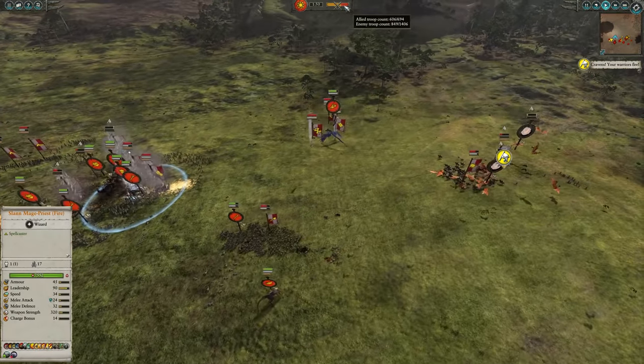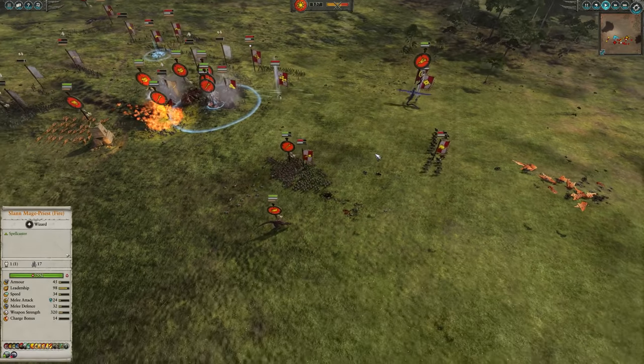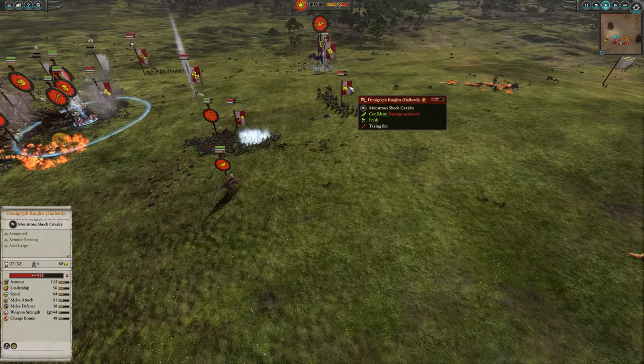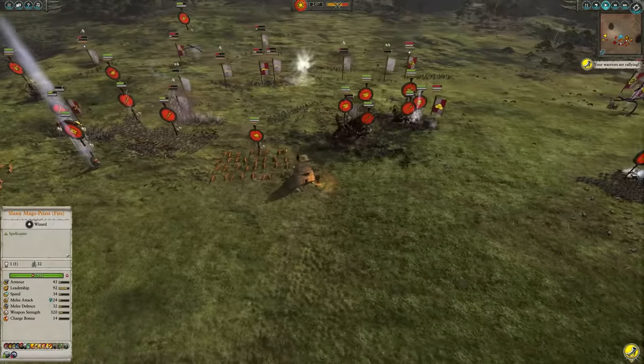Nearly half of their army in that first initial clash just there. I would say that's a pretty rapid rate for killing. The Feral Troglodon is firing on these Demogryph Knights, and it's about to get charged down — it's going to do some decent damage nonetheless. These guys aren't too bad in melee combat so I'm definitely not worried there.